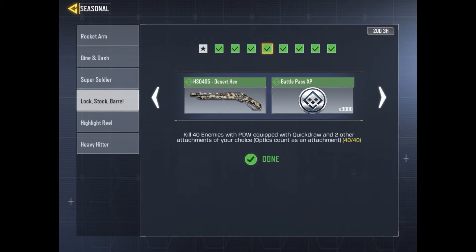For the fourth challenge, you have to kill 40 enemies with the PDW-57, which is quite easy at close range. For the fifth challenge, you have to kill 20 enemies with the HSO-215 shotgun. This is another hard challenge, as the HSO shotgun is a one-shot weapon with poor fire rate that requires good aim and reflexes. But you can easily complete this challenge on a close range map such as Rust.